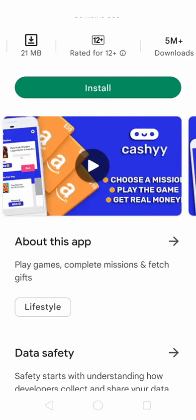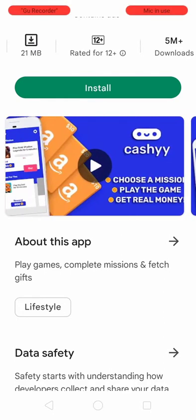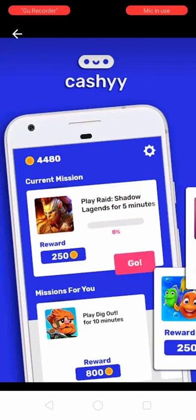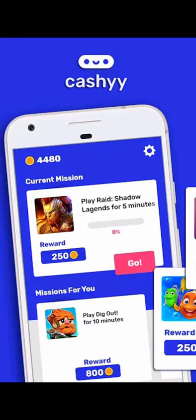Cashy Play gives you a lot of games and missions. For example, play Dig Out for 10 minutes and you can get rewards of 80 coins or 800 coins. Also, play Raid Shadow Legends for five minutes and you can win 250 coins.